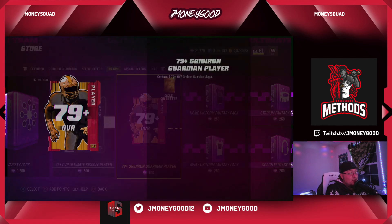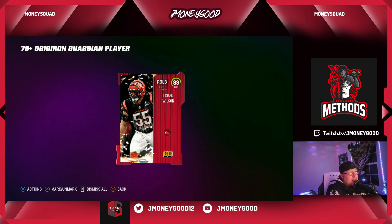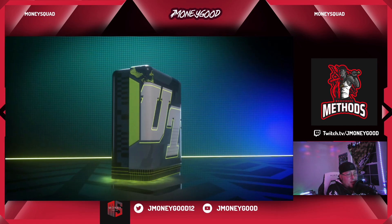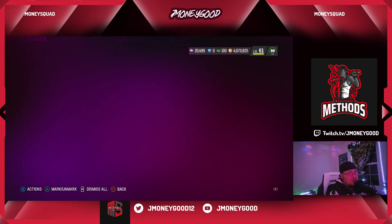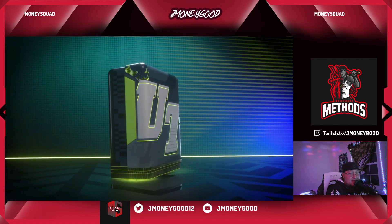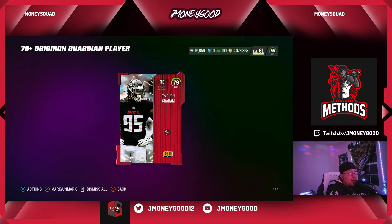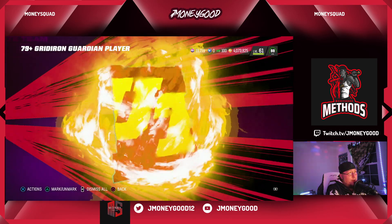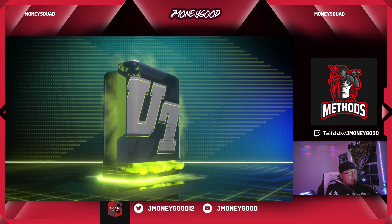New method, new method guys — let's see if we can get lucky. I've done relatively good out of these packs. I don't know why I got away from them. The homies said we're actually ripping these packs and doing pretty good. I seen somebody pull back-to-back 91s out of here. I don't mind the 79s — I'm gonna take them and build AKA players with them. We got a couple 79s and 20,000 training, so a nice big roll.